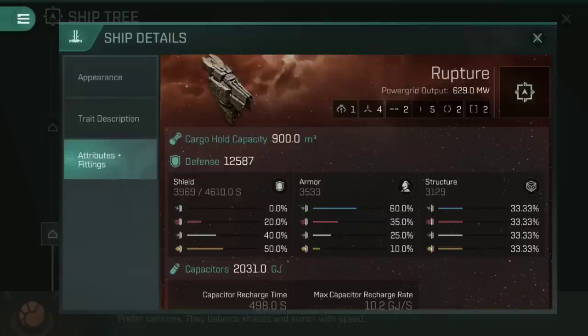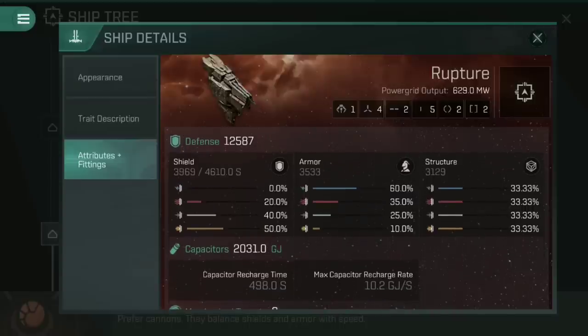Looking at the fitting profile, you can see that this ship has one drone tube, which can launch either small or medium drones. It's got four high slots, two mid slots and five low slots, which is the complete opposite of the Stabber fleet issue. You've then got two power grid rigs and two mechanical rigs. Looking at the ship's defense, you can see a whopping 12,587 basic — that's comprised of 3,969 on shields, 3,533 on armor, and 3,129 on structure. This is a tanky ship, and that's without any fittings or skill-relevant bonuses applied.